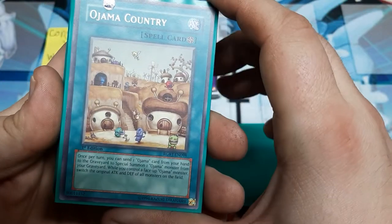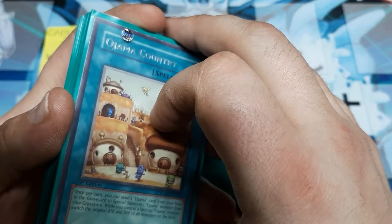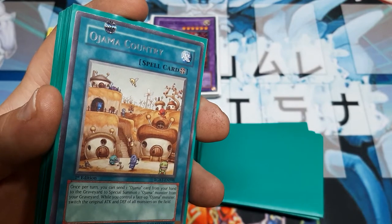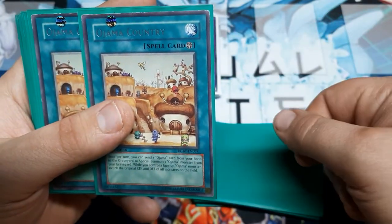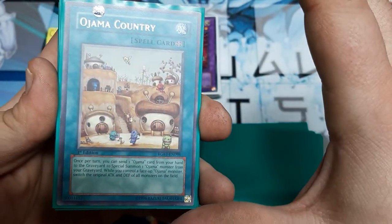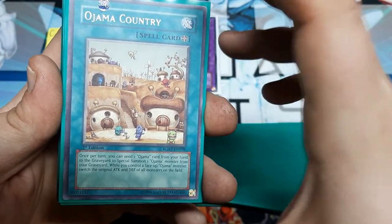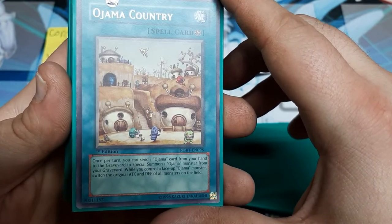There's also Monster Reborn — we're just going to use it for the same reasons: get back our cards and build boards. We've got Ojama Country — great field spell. Once per turn, you send one Ojama card from your hand to the graveyard to special summon an Ojama from the graveyard. And based on the Lightsworn Lumina ruling, as long as there's a legit target at the beginning, you could discard and summon the same card — Ojama Country works the same way. This will really help if you're missing one of the original trio and you're trying to go for a King play, and it lets you dump your Pinks and Ojama Magics to start playing bigger effects and get those extra summons going.